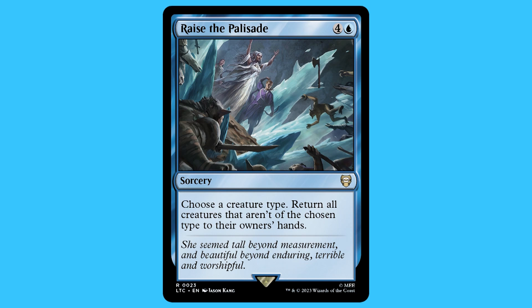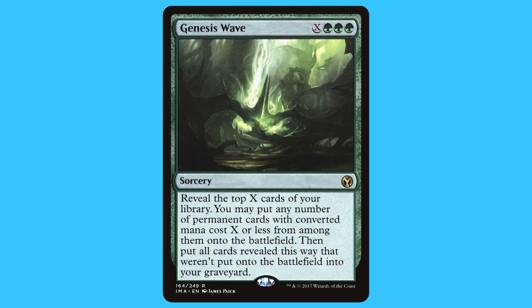There are 13 sorceries in this deck, but there are only four I really want to talk about — I found the rest to be fairly mediocre. Those four sorceries are: Rise of the Palisade, Travel Through Caradhras, Plea for Power, and Genesis Wave.